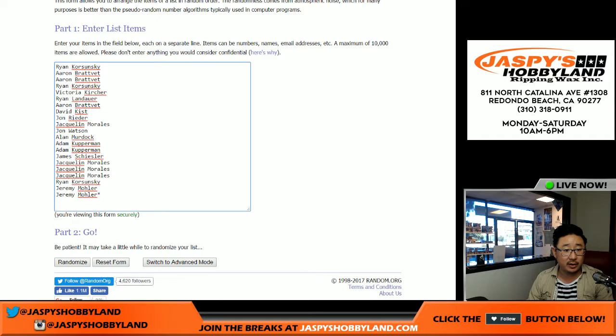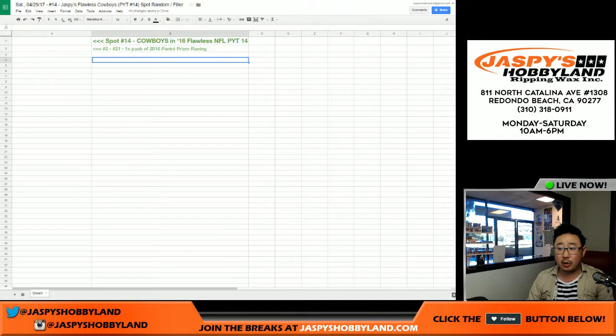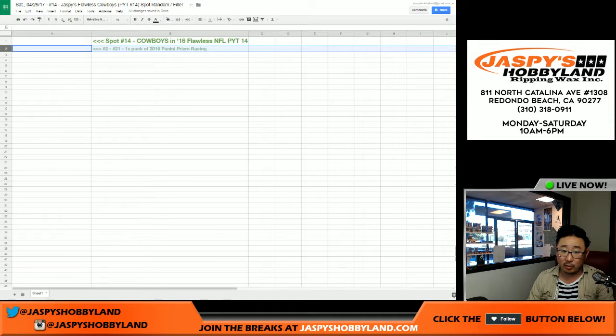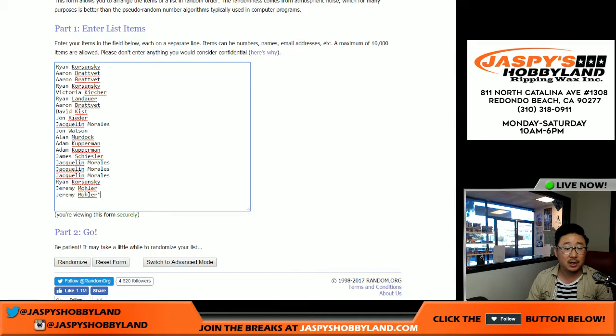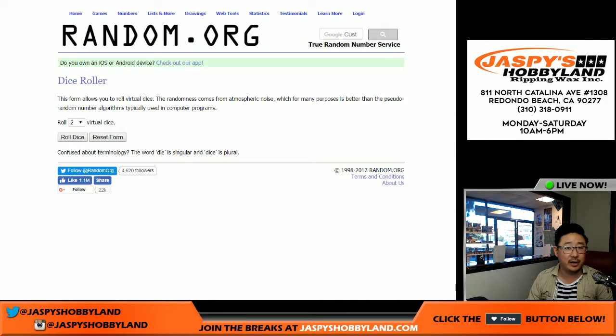Big thanks to everybody right here for giving this a shot. The person randomized to the top will get the Cowboys spot in Flawless 14. For the rest of you, we'll get one pack of 2016 Panini Prism Racing from a sealed box. You could get a few autographs — that could be nice. We're one of the few autographs that are in each box.